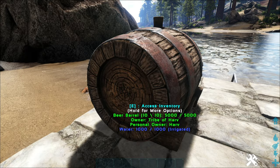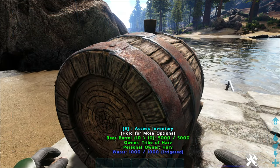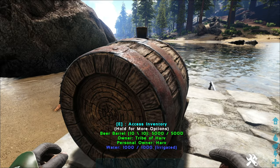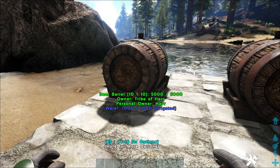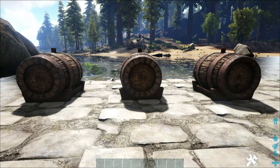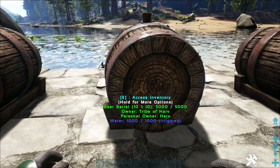Once the barrels are in place, open them up and throw berries and thatch inside. With default settings, 50 berries and 40 thatch over six hours will make one beer. In single player with single player settings enabled, it tunes down to about an hour. If you're trying to crank out a lot of beer, make a bunch of barrels — three barrels gives you three every six hours versus one, so building multiples is definitely beneficial.